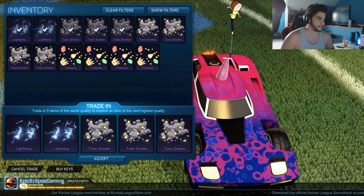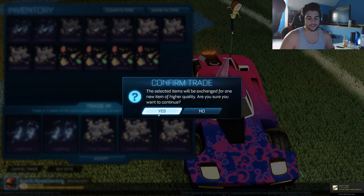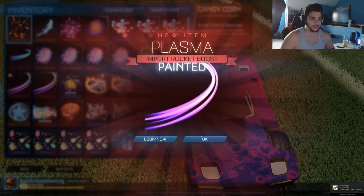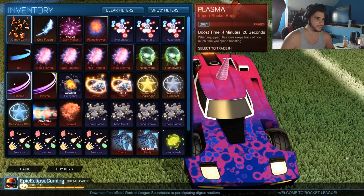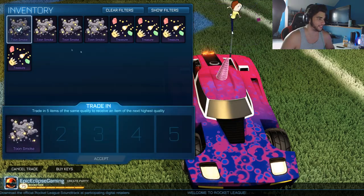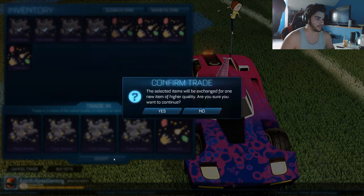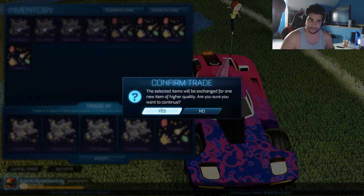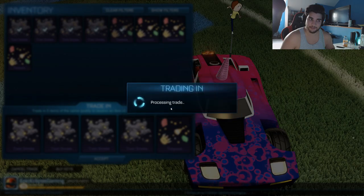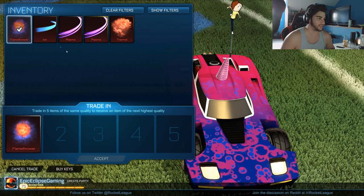Here we go — another trade. Come on, Octane or Dominus, please, I just want to see it painted. Oh my god, another Plasma painted — Ray this time. Wonderful. I didn't realize this was going to be very rare trails. And last but not least — come on, painted Octane. Painted Merc. I will take it.